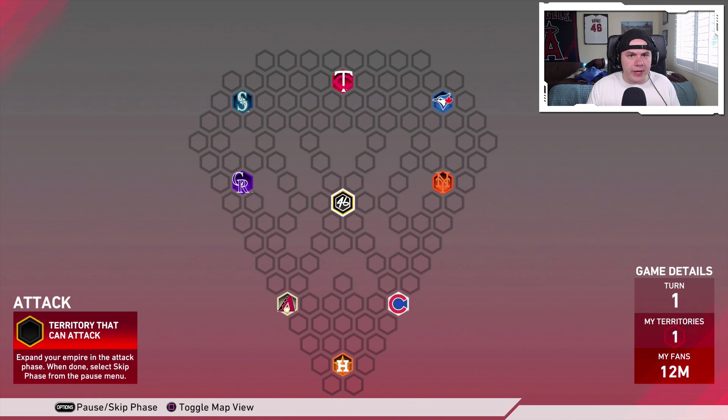So right here you have to capture the Arizona Diamondbacks stronghold in one turn. Let's go ahead and show you how to do that. Remember you've got to do this in the first attack phase because that is the only time we're gonna be able to move people around in turn one. We're gonna go straight for the Arizona Diamondbacks right here. We're starting off with 12 million fans and going down to where we have 9 million fans versus their 1 million.